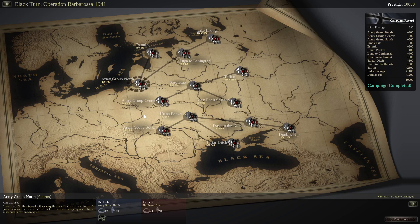I've managed to complete the whole Black Turn campaign. This is a DLC — the base game focuses on the Stalingrad campaign from both sides. There are two DLCs: Black Turn, which is basically Operation Barbarossa, the 1941 German or Axis invasion of the Soviet Union, and the other is the Red Turn, which is the Soviet campaign to reconquer their territory and capture Berlin from 1943 to 1945. There are also a few standalone scenarios apart from the campaign.